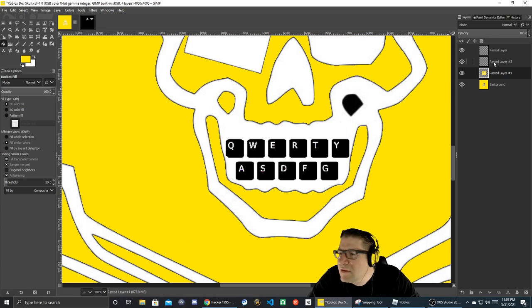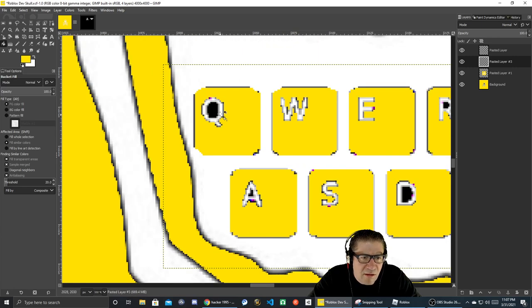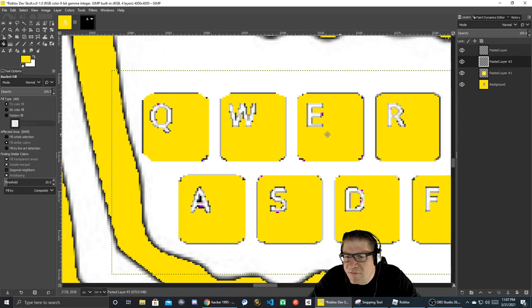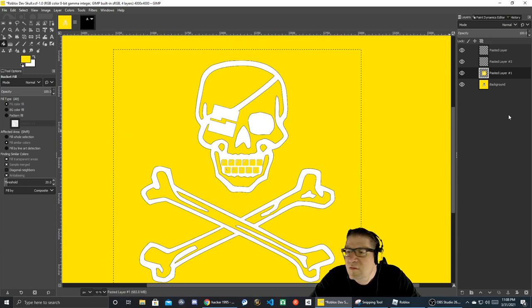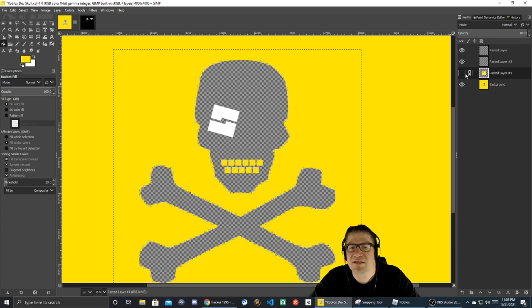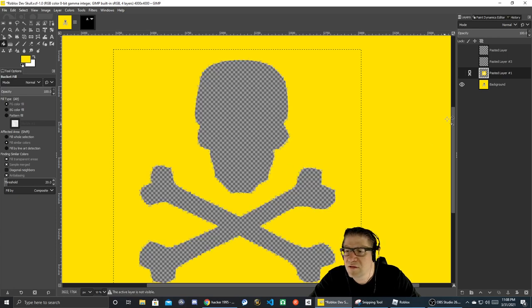Let's Ctrl+Z all this, push that threshold up a little bit — there we go, that looks better. Oh, that's a different layer. Ctrl+Z — what layer is that on? There we go, that looks good, that's looking fresh. Oh, I missed that one right there. Okay, so now that that's a pasted layer.